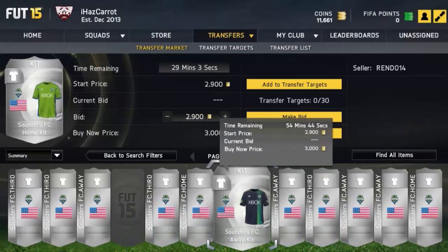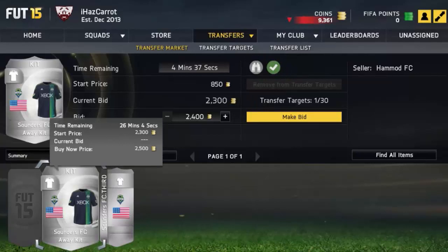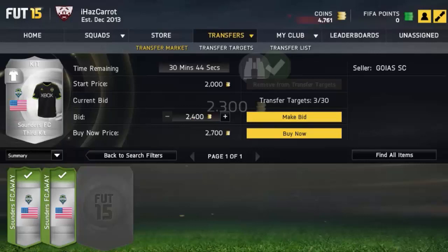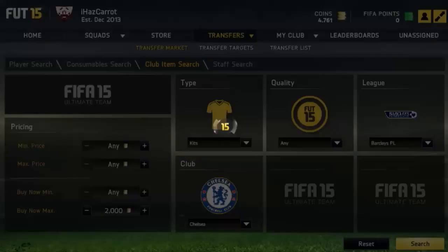The third kit goes for about 2.7k, the away kit for about 2.9k, and the main kit's going for 2.5k. So if I can pick one up for around 2.3k I'll be making a nice profit. There are a couple on bid here — I'll bid 2.3k on that one and the same on another. That's all you need to do — it's just so simple with kits.